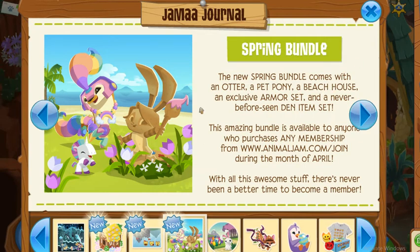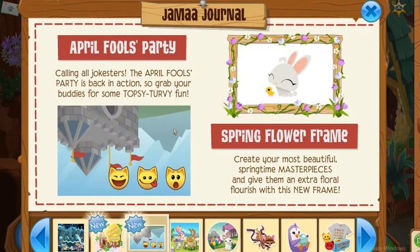The Spring Bundle comes with an otter, a pet pony, a beach house, an exclusive armor set, and a never-before-seen den item — awesome! And what's this? The April Fool's Party — I like that! Calling all jokesters: the April Fool's Party is back in action, so grab your buddies for some topsy-turvy fun. Oh, the Spring Flower Frame — I like that! And the Spring Cottage is back.